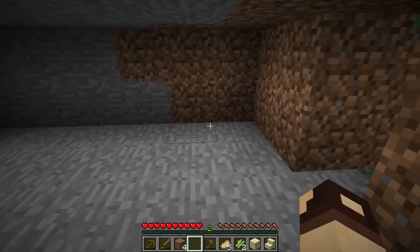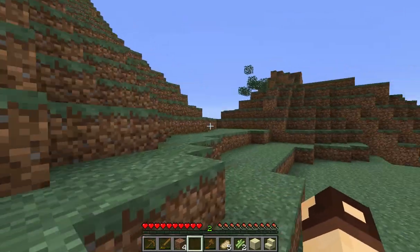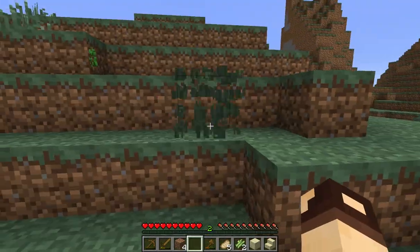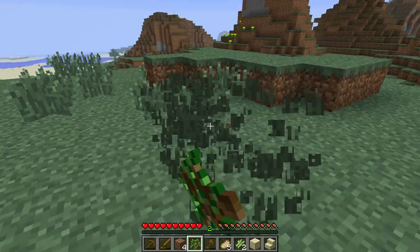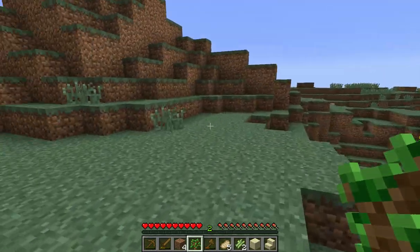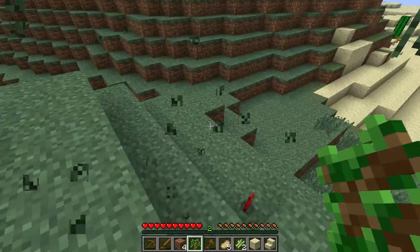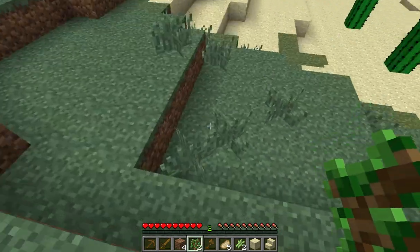I think this is enough stone for now. Let's go grab some of those saplings. We may see some of my friends log in. Let's see if we can get more seed. As Syndicate would say, 'Papa' — but I would prefer just getting this apple.